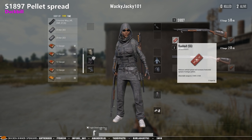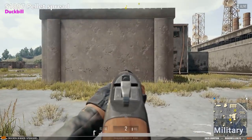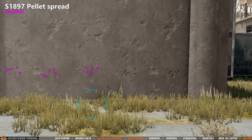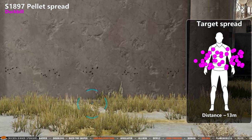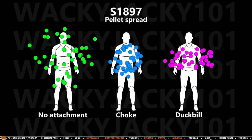Now it's time to test the new dog pill attachment that will lower the vertical spread while increasing the horizontal. Very obviously the attachment is working as intended, by flattening the spread while maintaining a tight vertical spread. However, when comparing all the S-1897 attachments, I really have a hard time seeing why you should use the dog pill. The choke seems like a much better choice, as more of your pellets would hit where you aim. The dog pill would be better for hitting multiple enemies at the same time, but honestly, if you go up against multiple enemies at the same time using a pump action shotgun, the pellet spread is probably the least of your concerns.